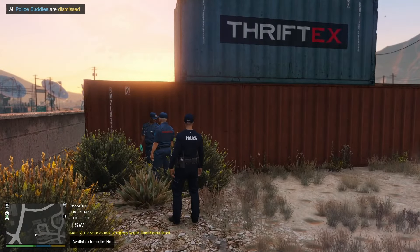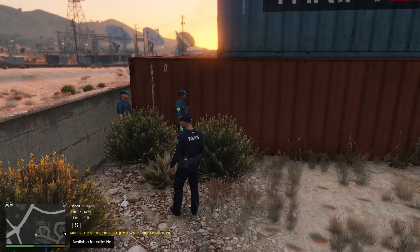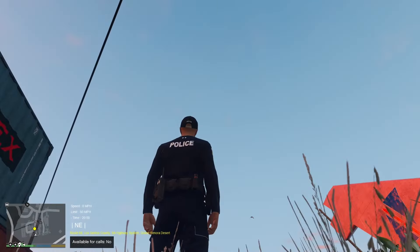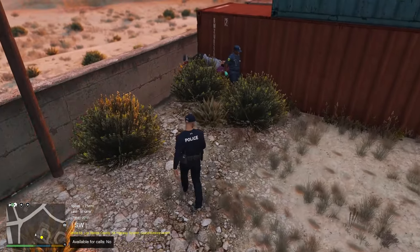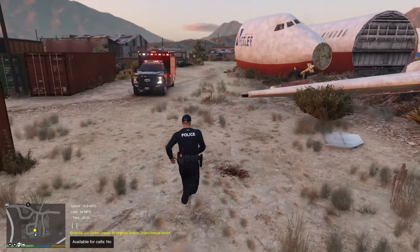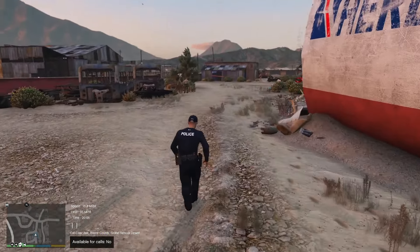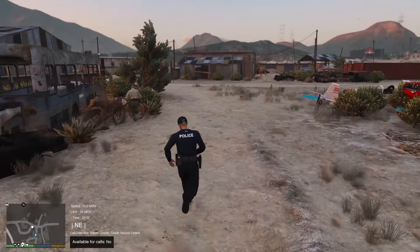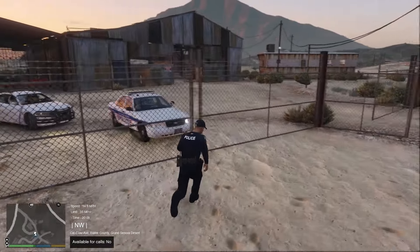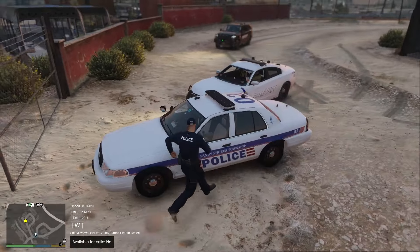I know it looks a bit stupid having the LSPD uniform, but it only says 'Police' on the back, so most of the time that's what you're going to see. Yeah, that's going to do it for that callout. Sand 23 dispatch, scene's code 4, going to be back 10-8 and available for calls.